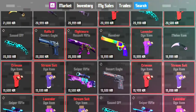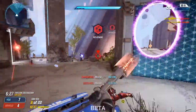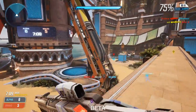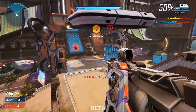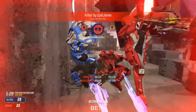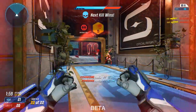Coming in at the number one spot, we have Splitgate — the Halo and Portal-influenced first-person shooter that is going to be one of the most popular free-to-play games out right now. Use portals, go around the map, pick up weapons, shoot your enemies and have fun. The graphics look great, the UI is clean, there are heaps of modes and maps and overall the game is awesome. For how good it looks, the system requirements are crazy low: just a dual core CPU, 6GB of RAM and a GTX 660.